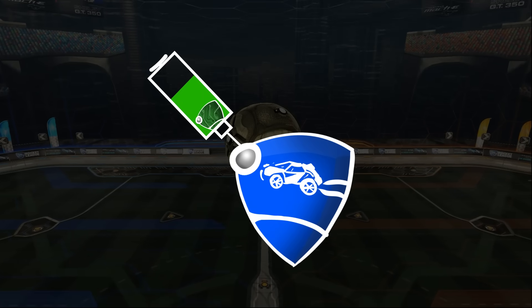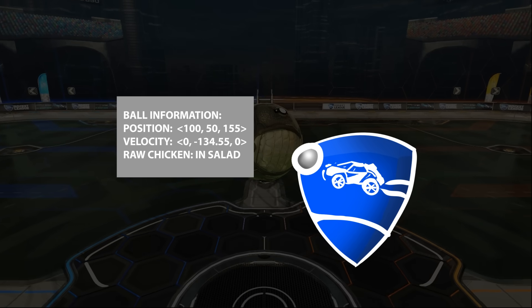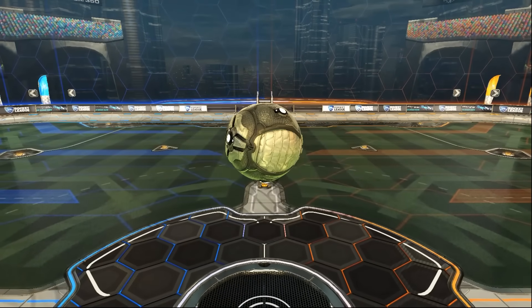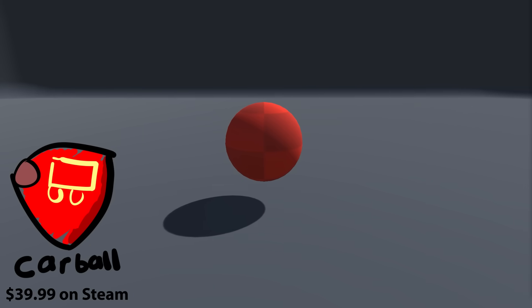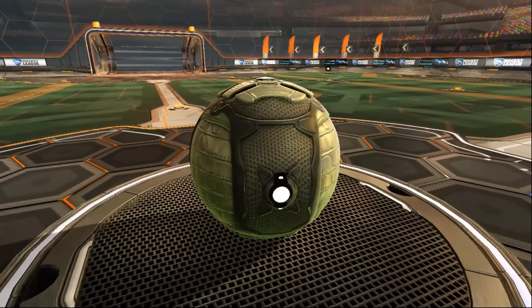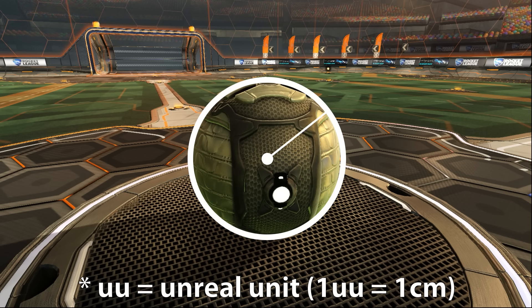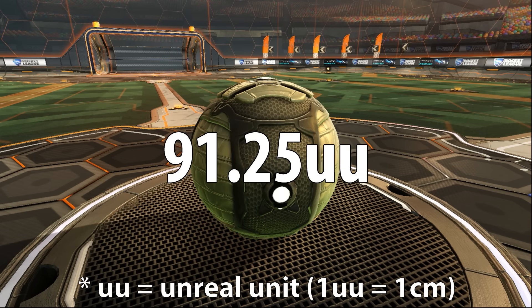Using the RLBot interface, we can look into the game and find out information about the ball, such as its position and velocity. Since we can't access the code that governs how the ball moves, we will simulate the ball externally using our own code. We start with the size: when lying on the ground, the centre of the ball is 91.25 units high. Since every point on its sphere is the same distance from its centre, the height of the centre must also be its radius — so the ball's radius is 91.25 units.